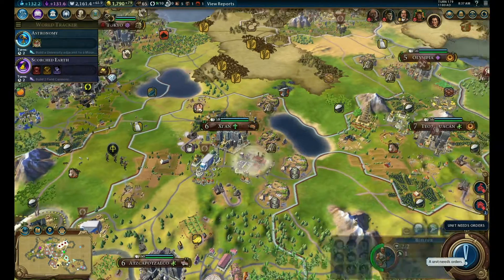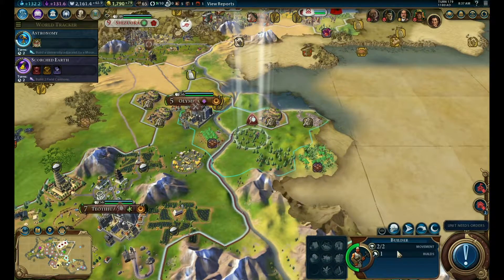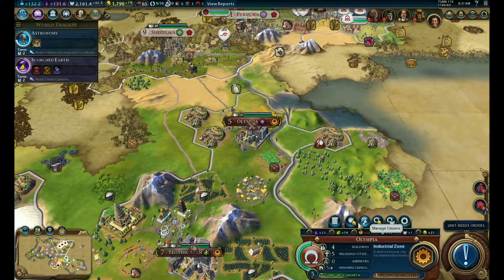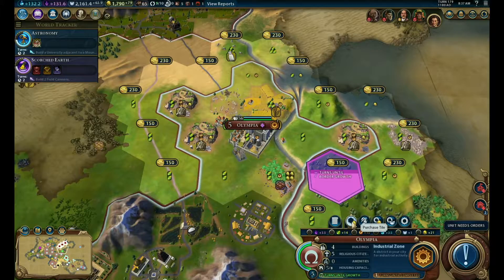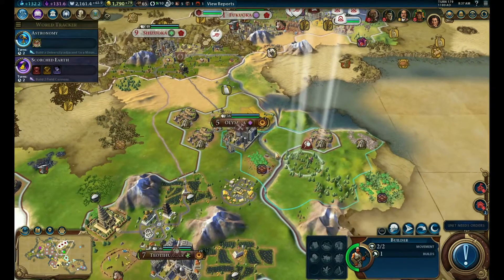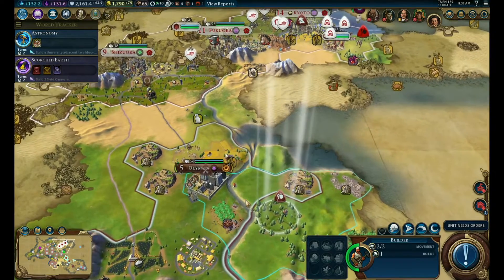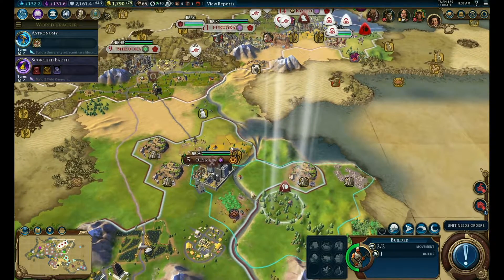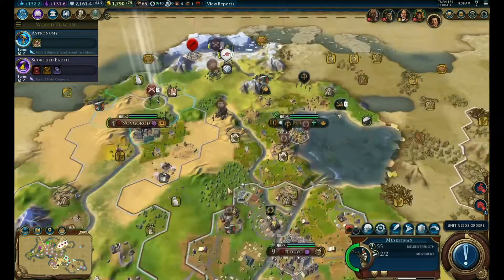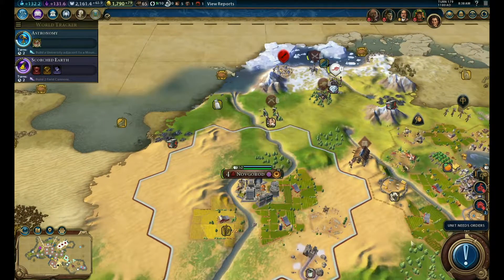Shion, you're going for a factory. You cannot clear that out because it's not within our range - seven turns, that's not great. I don't know what I'm going to do with that builder - I might just send him south to the other city.